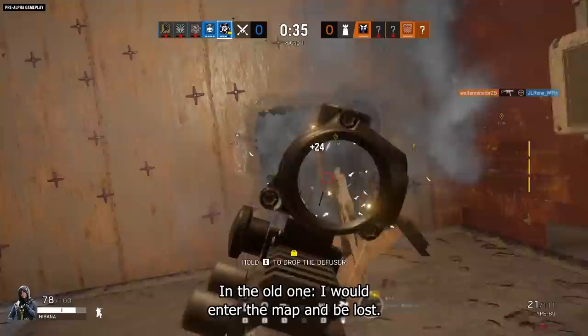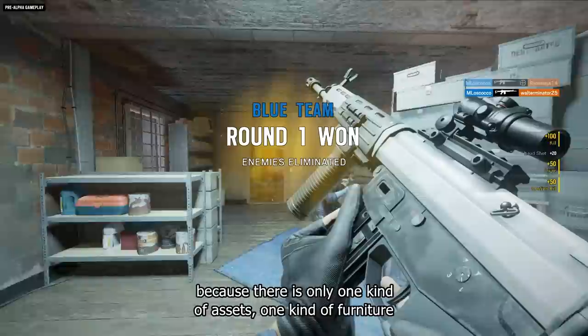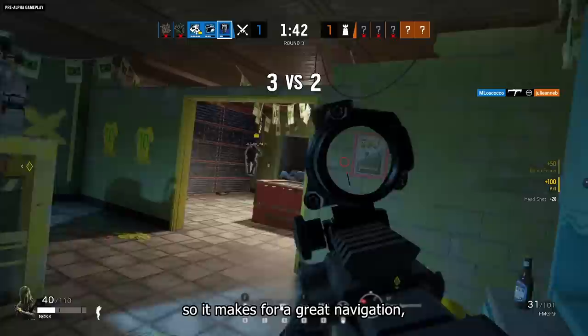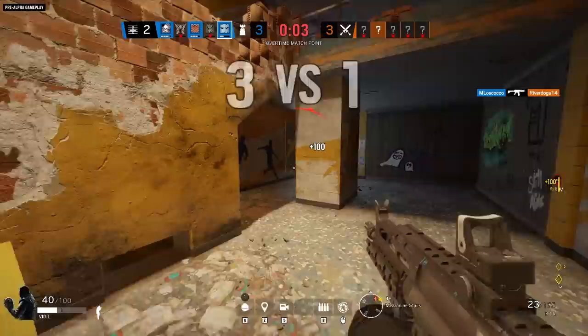In the old one, I would enter the map and be lost. One thing that's great with the new Favela is the artists have done really great work — the color coding and the thematics. You know where you are in the map because now there's only one kind of asset, one kind of furniture used in each area. It makes for an easier traversal and navigation. You know what the next rooms beside you are, and what are the rooms after that. So it makes for a great flow from room to room, and you can have all the rotations that are still possible. There are a lot of options for both defenders and attackers to move around the map.